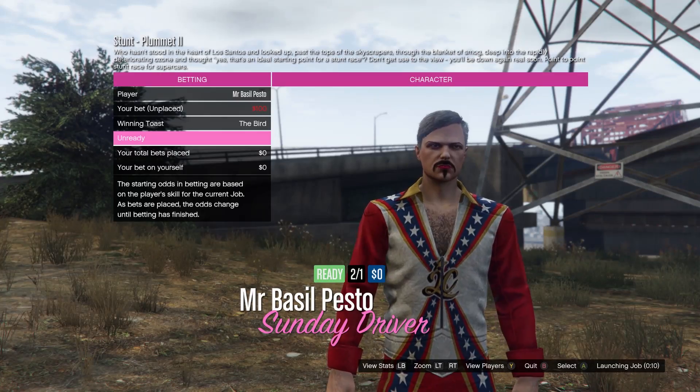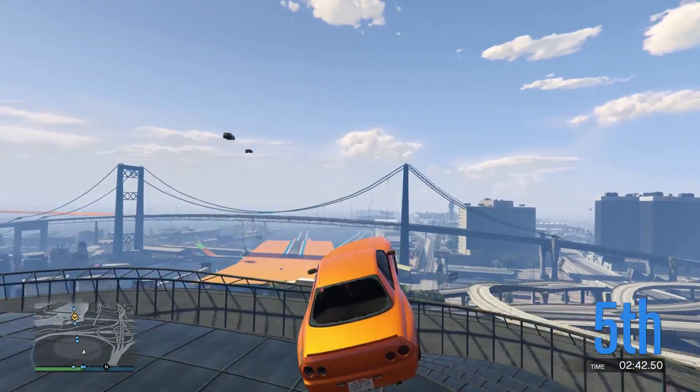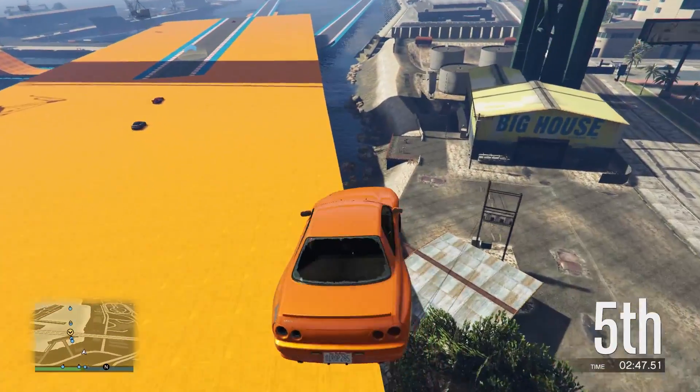All the way, giant ramps are placed so that you're forced to make death-defying leaps over famous landmarks. No wonder every racer is given an Evil Knievel-style stunt suit. Too many laps tend to end with us falling from the track and exploding in the world below, but it's a risk worth taking for one of GTA Online's greatest additions.